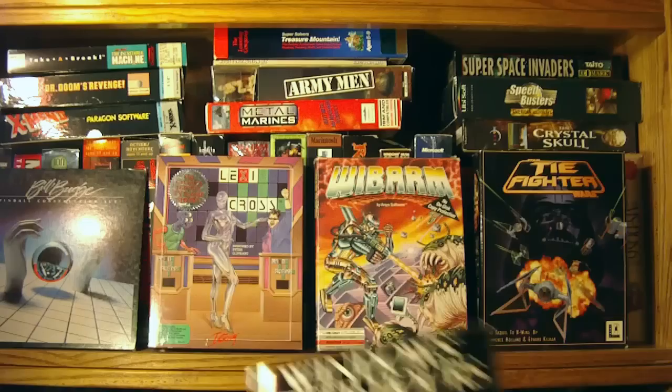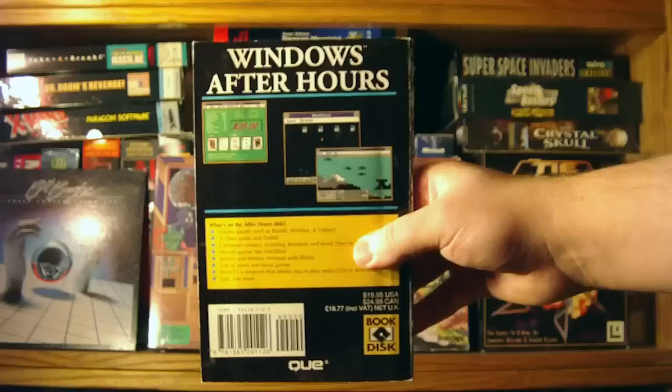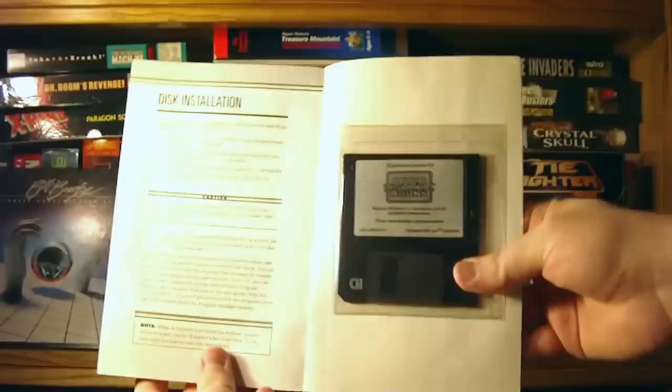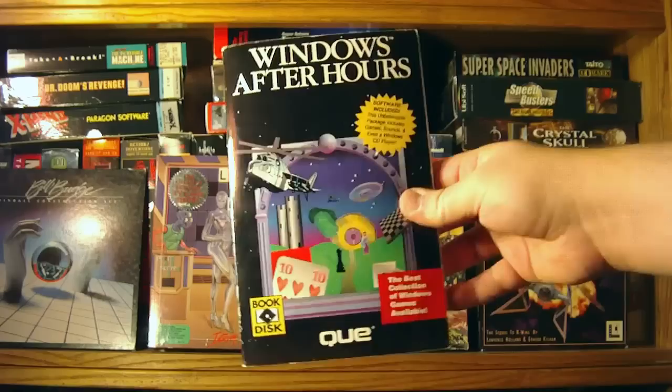Back as a kid in the early 90s, I got this book — Windows After Hours by W. Edward Tiley. It was cool because it told you about all sorts of cool things to do in Windows 3.1. But the biggest reason I loved it was because it came with a floppy disk full of shareware and freeware goodies. Since we didn't have internet at the time and bothering friends for use of their BBS connection was time-consuming, having all of this stuff on one disk was fantastic.